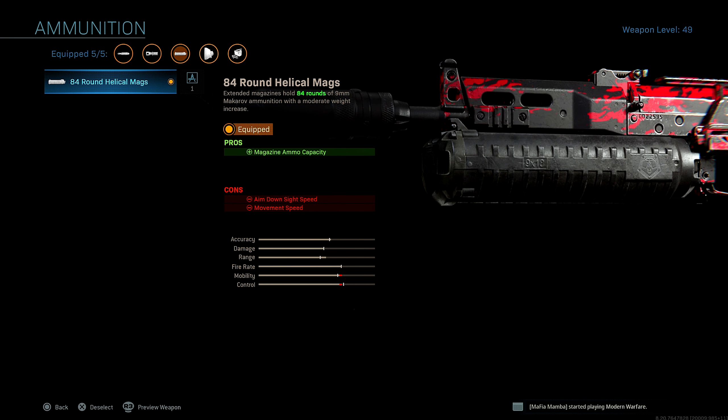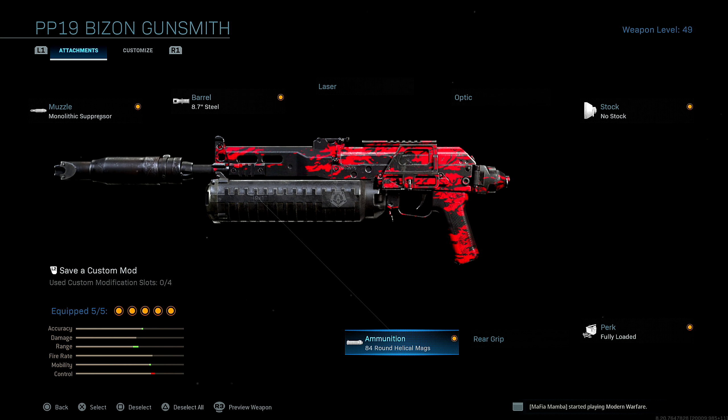For ammo, I run the 84-round helical mags — obvious reasons, you want to have more bullets. Fully loaded, because I'm the type of player that goes on those long kill streaks and I like to have as much ammo as I can in reserve, so I don't have to throw down so many ammo boxes in game.